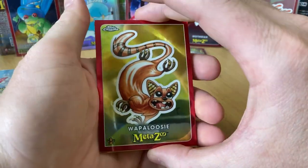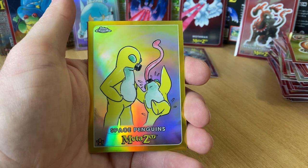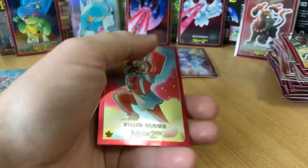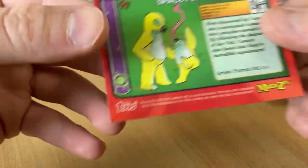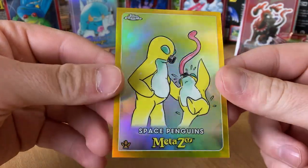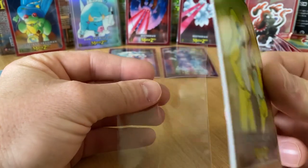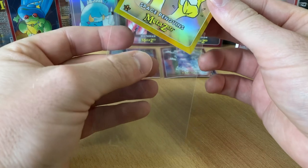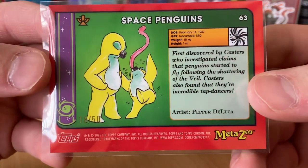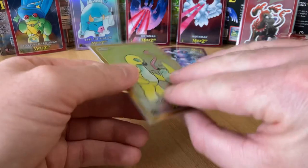We got Wapaloosie. Oh — that's good, isn't it? I think gold is pretty good. Killer Clown — yo, it's out of 50! That's pretty good. Space Penguins — I will take it. That card is really thick, it's forever sleeve until it goes into a PSA or Beckett sleeve. Yo, that's the hit — and it's not guaranteed a hit, I'm telling you. Pepper DeLuca is the artist. Very nice, 18 out of 50.